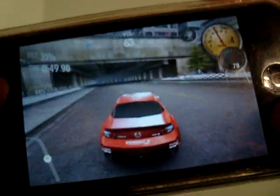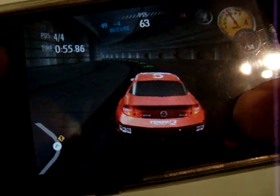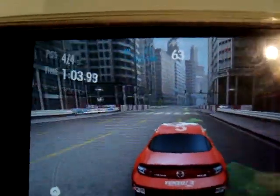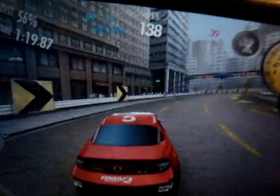I can't do it, but all you have to do is just go like that really fast. To brake, you just hold it anywhere. It tells you how much percentage you're done with the track, it gives you your time, and right there is your score where you get points and stuff. There's also a little gauge telling you how fast you're going.